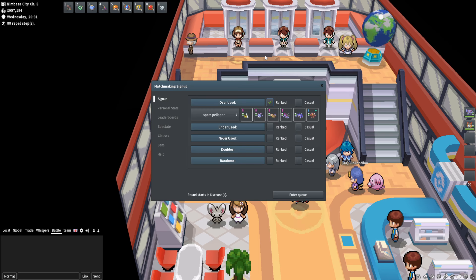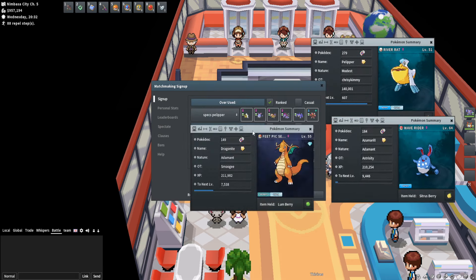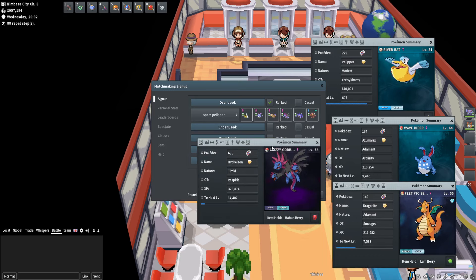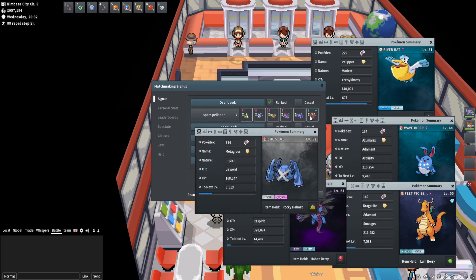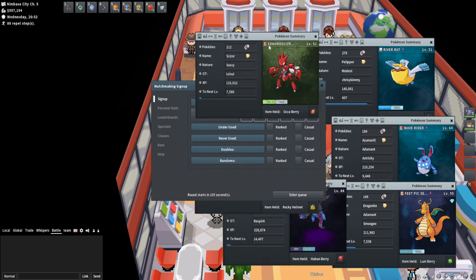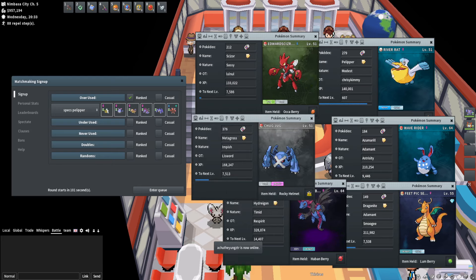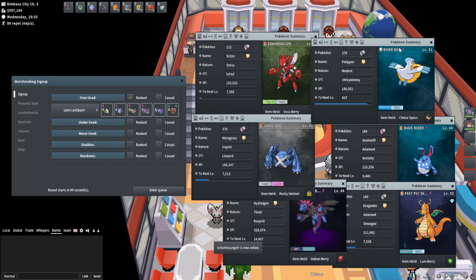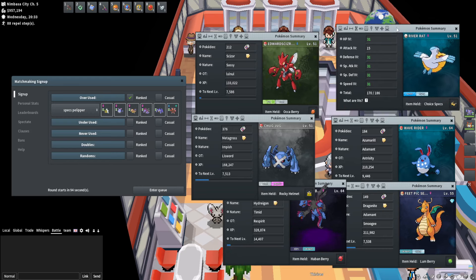Today we'll be playing Choice Specs Pelipper. I stole this team from somebody on the ladder — I don't know who, my chat told me about it. Apparently they stopped using it when Hydreigon lost Draco Meteor. Smooge is here with me, and he says it was only a few months ago that it lost that move.